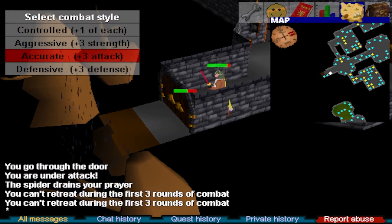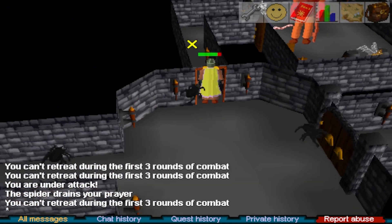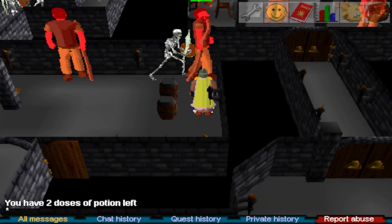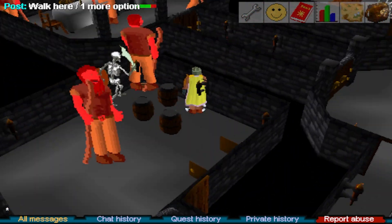Fire giants: you'll need to complete the Waterfall quest first. After entering the waterfall dungeon, head to your left — west — through the corridor and into the room. There's a safe spot behind the barrels and two fire giant spawns. Pro tip: range them as soon as they spawn to avoid them getting close enough to attack you.